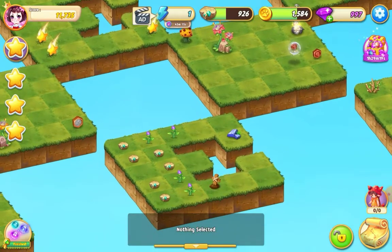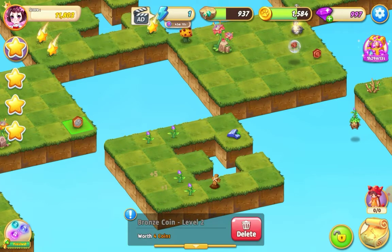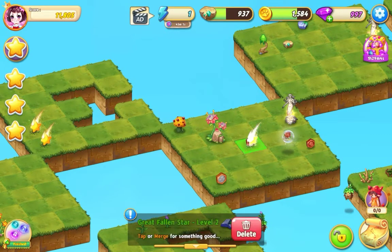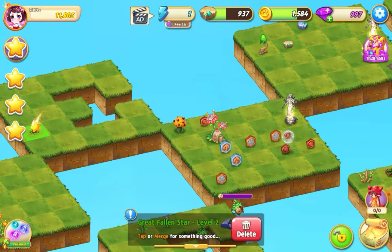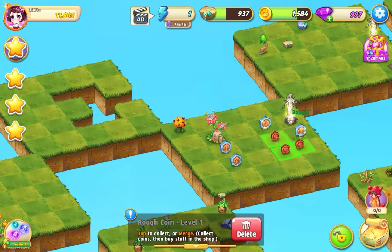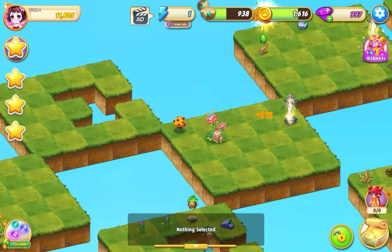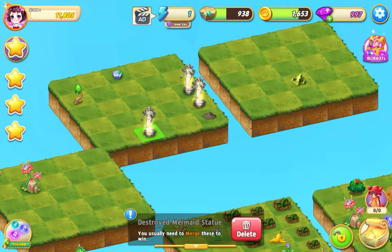Pop her up there, pop that down there. I'm going to collect up this ore and collect these coins. Tap out these stars, tap out this one. That's a five merge there, five merge there, do three merge with those and with those. Collect those coins, click that ore, get these mermaid statues and bring them together for the win.